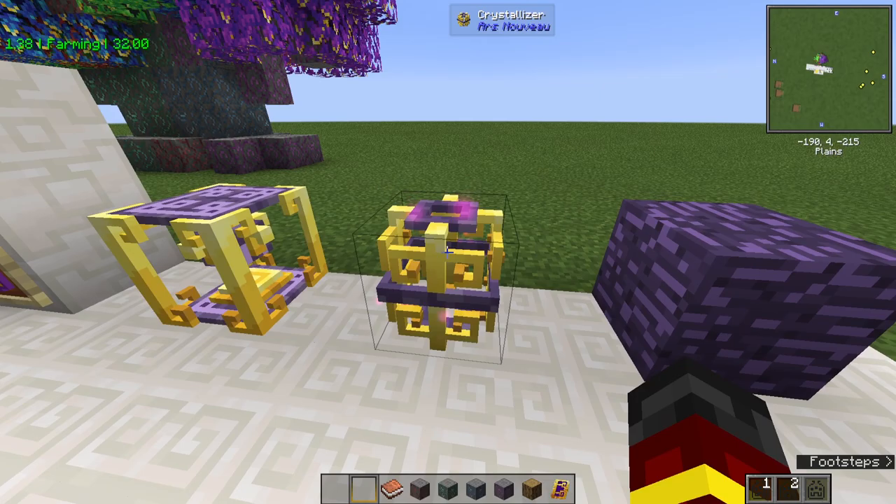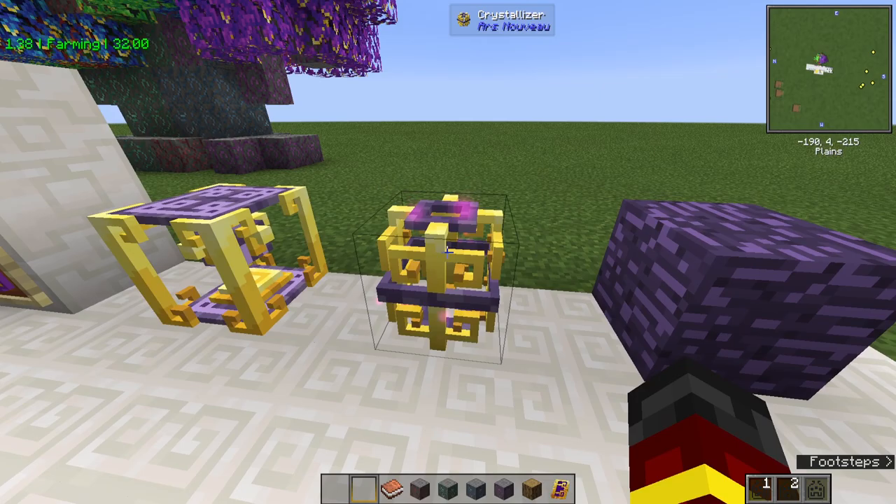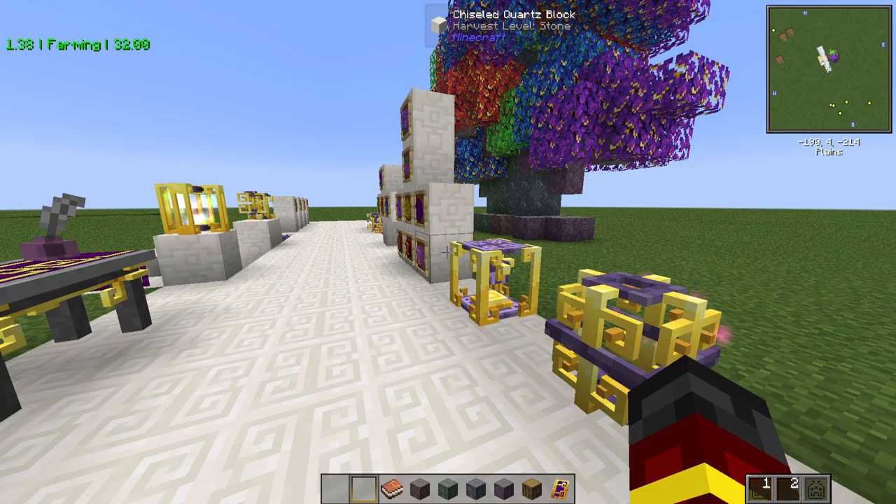First thing you want to make is a Crystallizer — it will create Source Gems for you naturally. You just right click and get them as they get made. Next you want to make a Glyph Press with more Arcane Stones. If you've got Just Enough Items as a mod, you can just search the recipes.